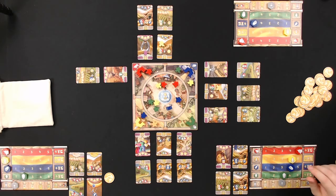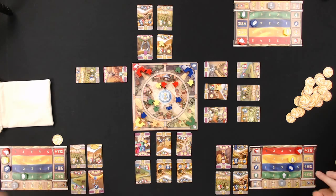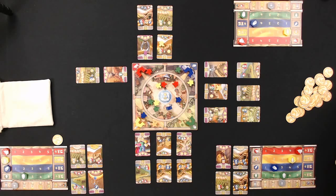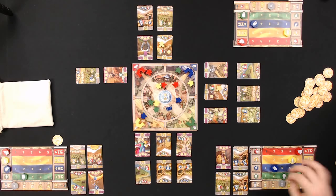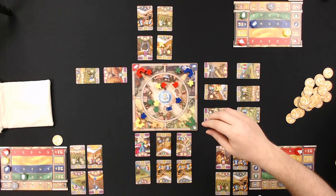Bob decides to stop buying, using two resources to develop a card, then stopping to preserve resources. His strategy: spend only what's needed so when resources come back in they rise quickly, then develop for free or slam influence. He pulls back a blue meeple.